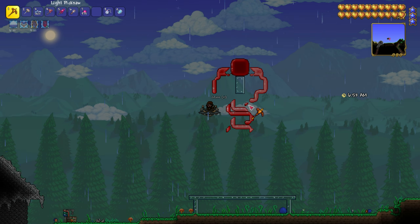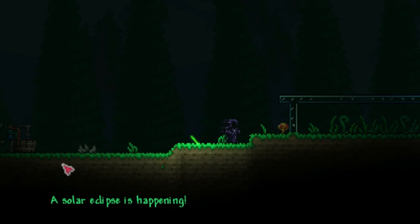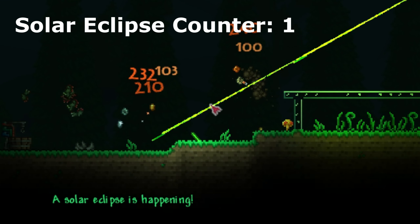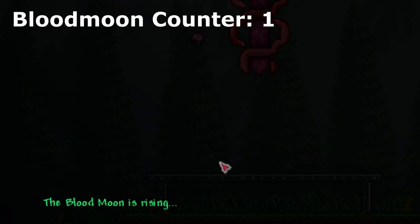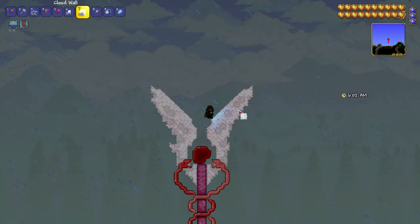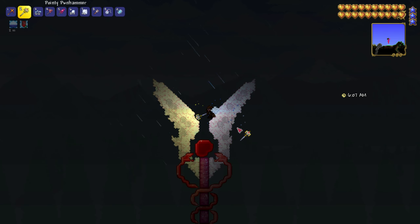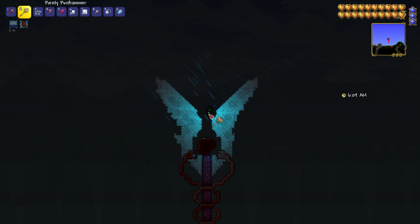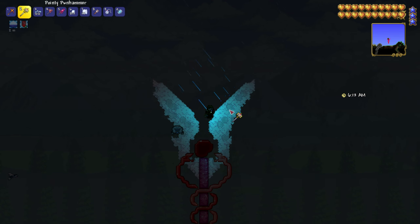It's me, Guppy the Gallant, and I'm interrupting this video to bring you today's piece of Terraria trivia. Did you know that sitting on a toilet increases your fishing power? Just sit your totty on that potty and you'll see a fishing power increase of 5 points. You'll be catching that crystal serpent in no time. If you want to hear more Terraria trivia, don't forget to subscribe and ring the bell.